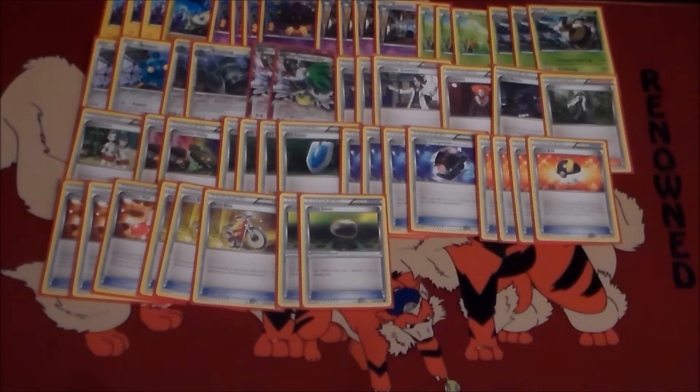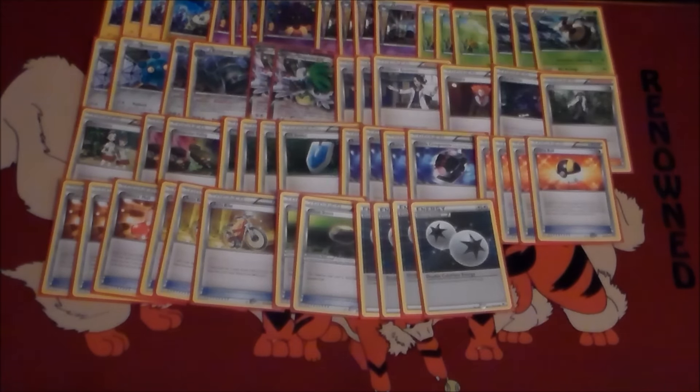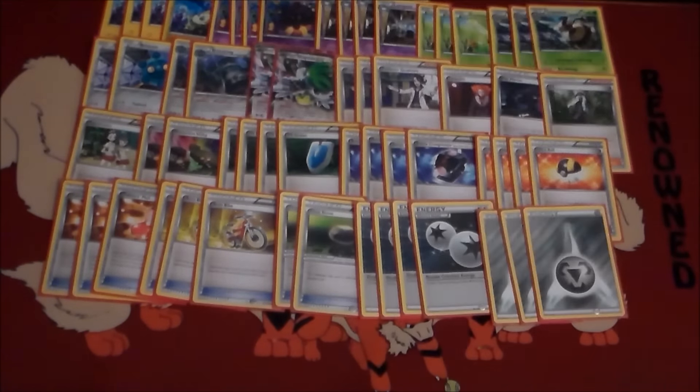We play two Float Stones — pretty much just put those on Bronzong, that's usually how it works. Four Double Colorless for our attack costs, and three Metal Energies to work with Bronzong, and also to give us some basic energy if we need it. Pretty good idea just to have those in case.